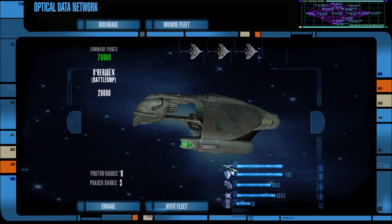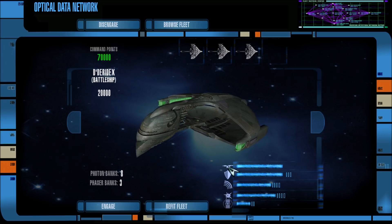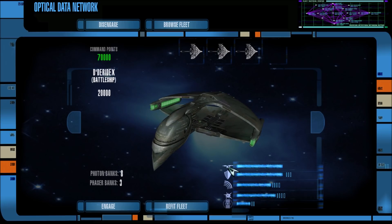So we have Romulans and Dominion versus Federation, Cardassian, and Klingon ships. On our side we have three command ships and six Tadaredix-class warbirds, two Jem'Hadar Super Carriers, two Dominion Attack Cruisers crewed by the Jem'Hadar, two Dominion Strike Cruisers, one Dominion Heavy Warship, and one Dominion Battleship.